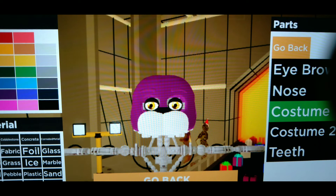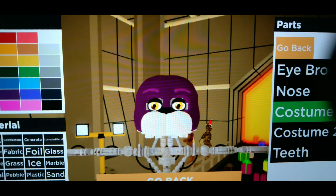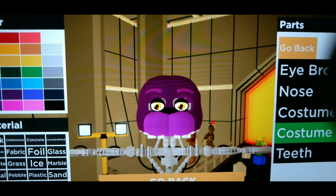On the side it says 'Material' - make sure you select metal, not granite. If you accidentally hit granite it will look wrong, so put metal instead. Then go into Costume 2. Costume 2 is going to be a different color - it's the second purple on the bottom left of the screen. Make sure to select that purple.